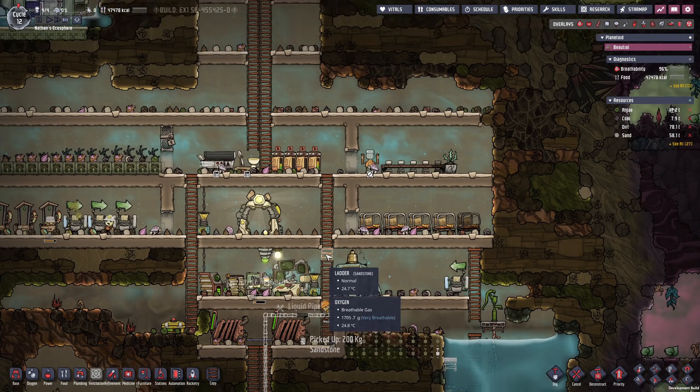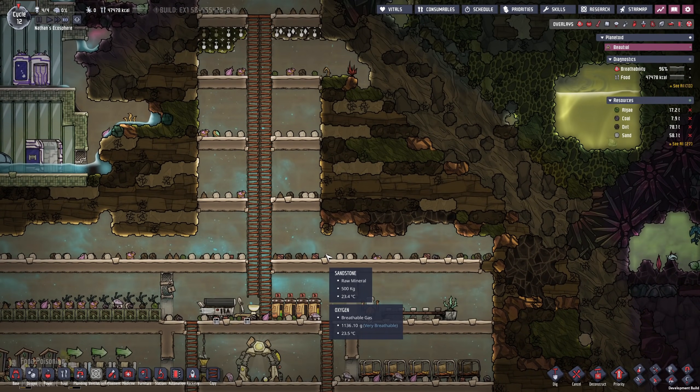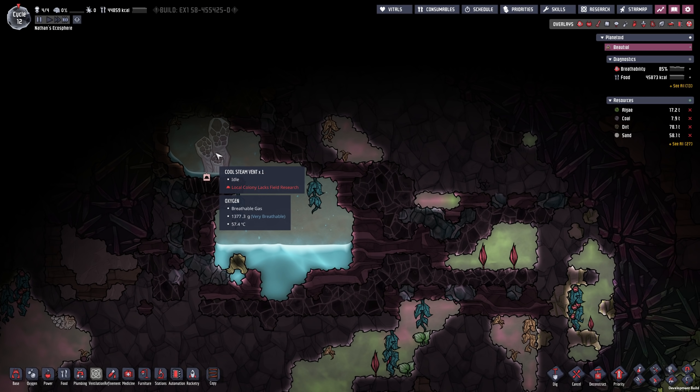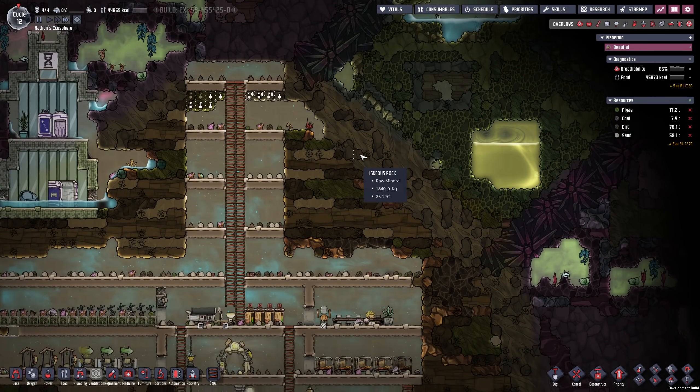We can start to explore our surroundings — we want to know what we are dealing with in terms of terrain features. Hopefully we will also find some geysers or vents. If we have a look upstairs, there's actually already one cool steam vent available to us that is going to be mighty useful for the acquisition of new fresh water.